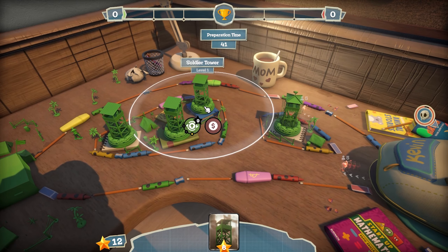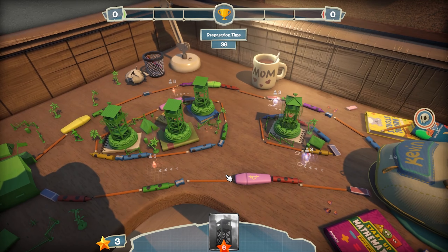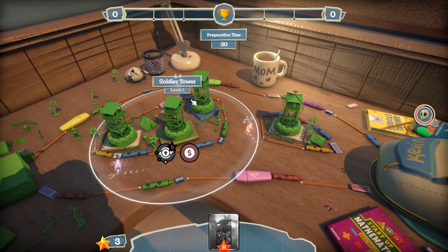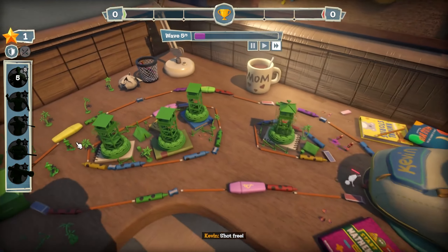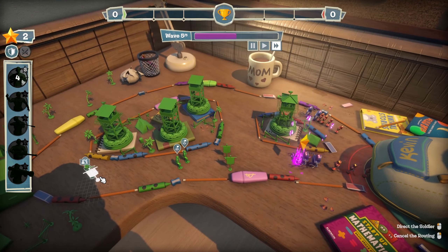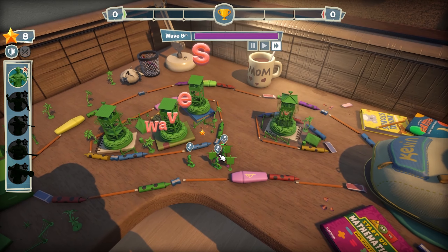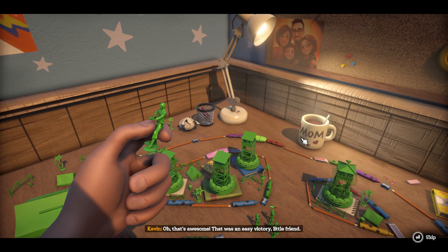We're going to upgrade this back one here. I want to upgrade him but he doesn't really cover all of this side. We've only got three stars so I'll summon some guys — we've got two there, let's get another one. They've killed them — five out of five complete. They do attack the soldiers, so we can use them to actually slow enemies down as well. That was an easy victory.